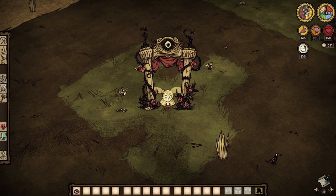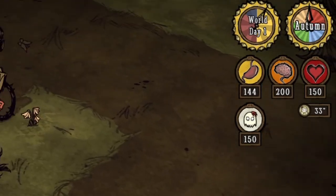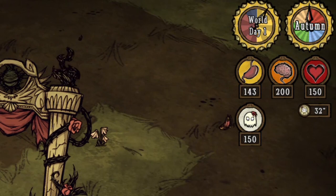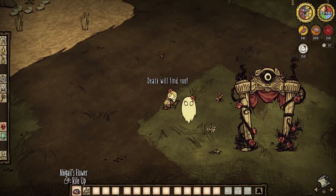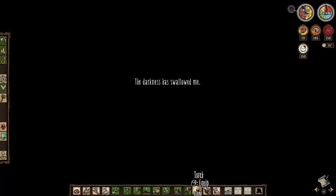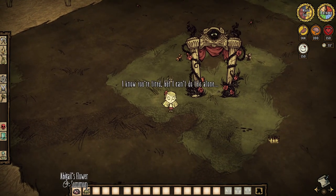On the outside, Wendy is a pretty normal character. She enters the world with 150 health, 150 hunger, and 200 sanity. That's the default. Other than having a damage modifier making her attacks 25% weaker and losing sanity 25% slower from darkness and insanity auras, she is pretty standard.